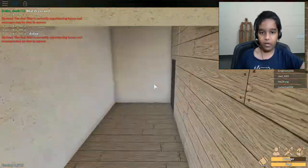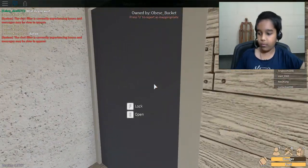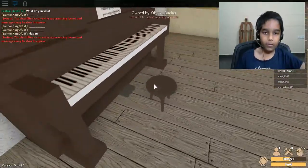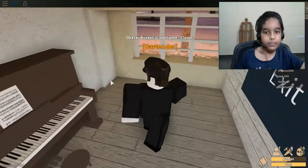This is a place that I saved before, which was actually kind of a useful place where I could sell stuff. This is my room, I made it myself. There's a piano, a stool, and there's the exit.